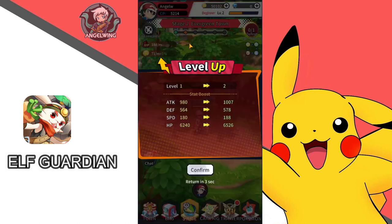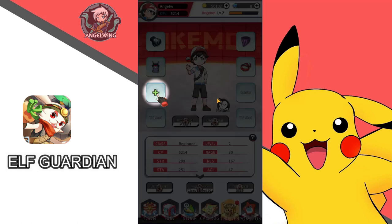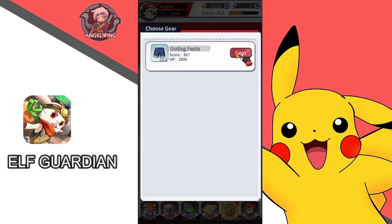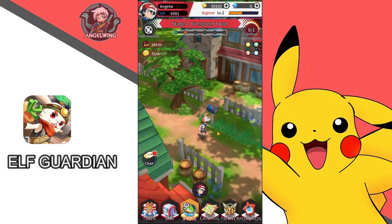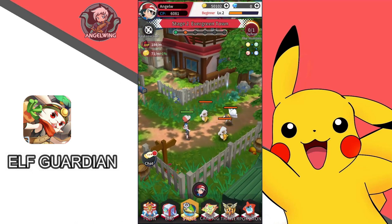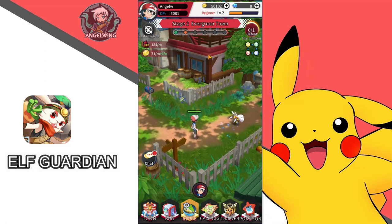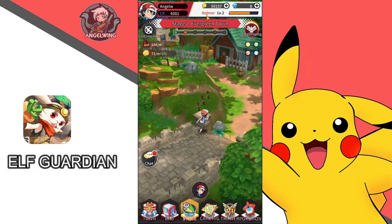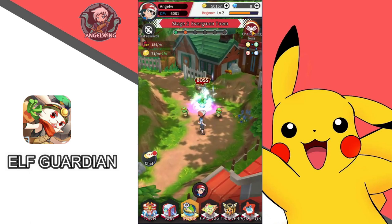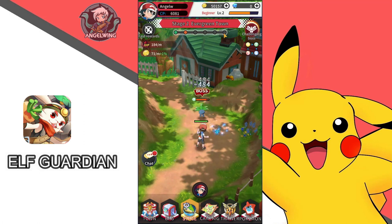We are in stage 1, and with each level up we move to the next stage, so every stage is our level. We equip gears on our character and fight with the character. There's a Pokemon unlocked at stage 7, so we'll be able to get our first Pokemon at level 7. We are beginners and we have to challenge the boss after 1, 2, 3, 4, 5 fights.